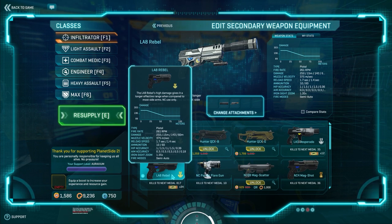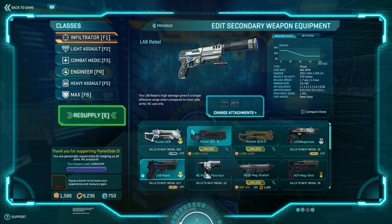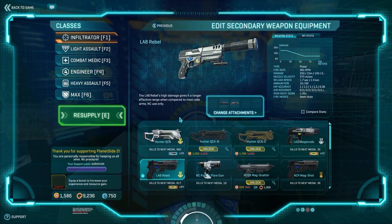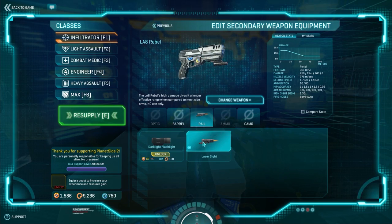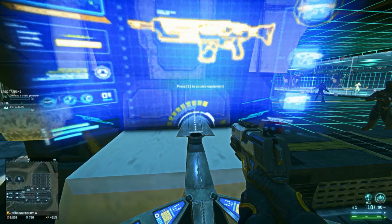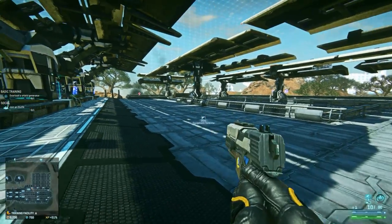Not just for the New Conglomerate, but for all factions - I don't think any other faction has a pistol that matches this one, which is amazing as a New Conglomerate Stalker, because it means you have a one-up on the other factions if you run up against one of their Stalker Infiltrators. Let's take the attachments off so we can see it in its base form.